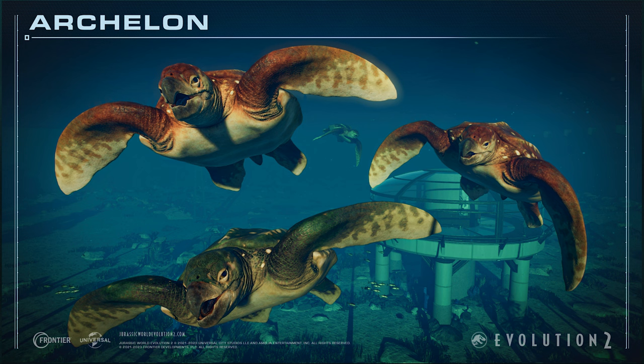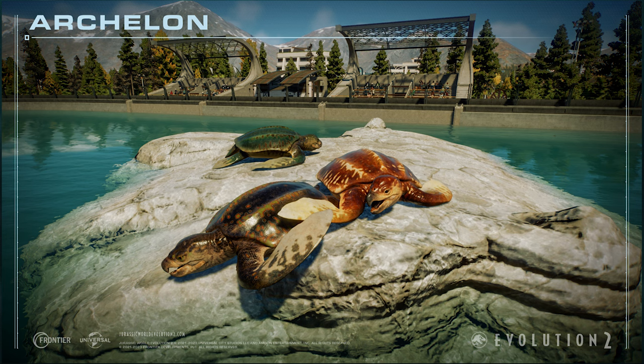Die zweite neue Spezies ist eine gigantische Urzeitschild-Kröte, nämlich der Archelon. Sieht auch echt cool aus. Hier sieht man auch schon einige Farbvarianten und auch wieder den Dom im Hintergrund. Außerdem bekommt dieser auch eine neue Plattform, auf die er sozusagen an Land schwimmen kann und dort dann eine Runde chillen oder irgendwelche Animationen machen kann. Die Besucher haben dann natürlich einen ganz besonderen Blick auf die Tiere, wenn sie dann mal nicht im Wasser sind.